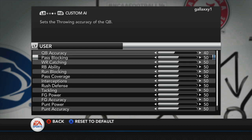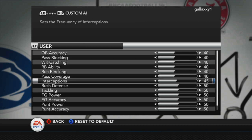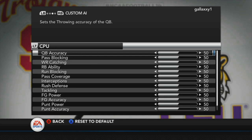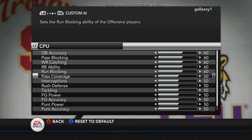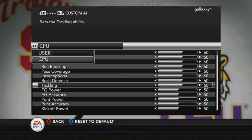For right now, turn the sliders to 40 for the user and 60 for the CPU because the game is a little too easy. But if it gets too easy we can make it even more. For right now, that's what we're going to start off with.